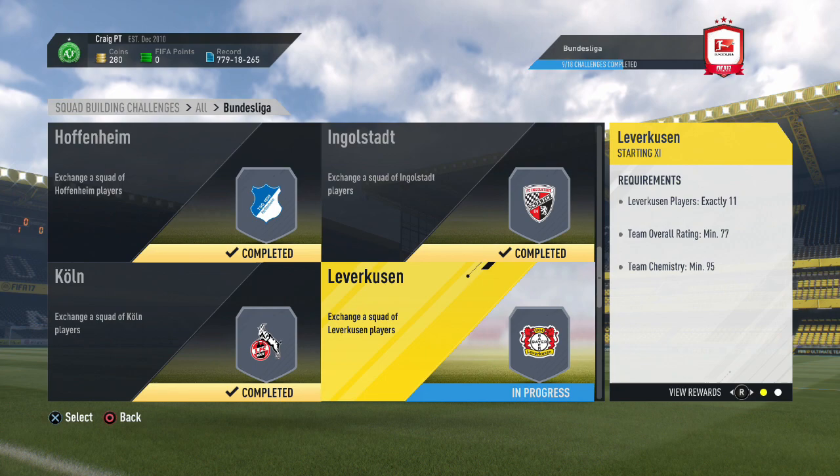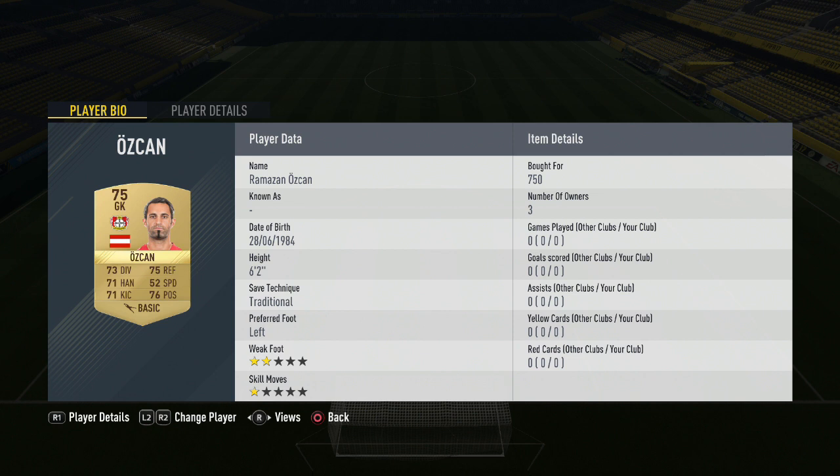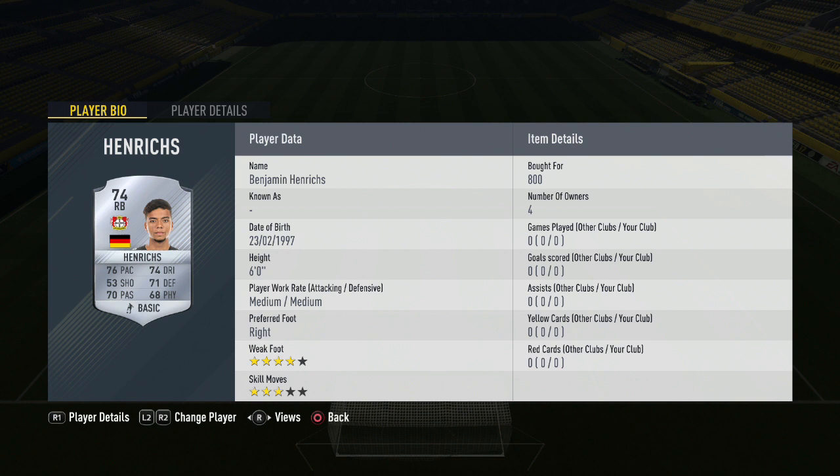Moving without further ado into the third side: Leverkusen, which gives you a pretty decent package of rewards. We start in goal with Ozcan for 750 coins — another Austrian player in the Bundesliga. Moving to right back, Tin Yedvai costs 750 coins for the Croat. Partnering him in the centre of defence is Henrikhs for 800 coins — another right back, but he still gets you the chemistry needed, that 5 chemistry boost pushing you towards the 95 overall required. Another player playing very out of position is Habert for 200 coins, placed in the centre-back position as the cheapest way to complete this side.